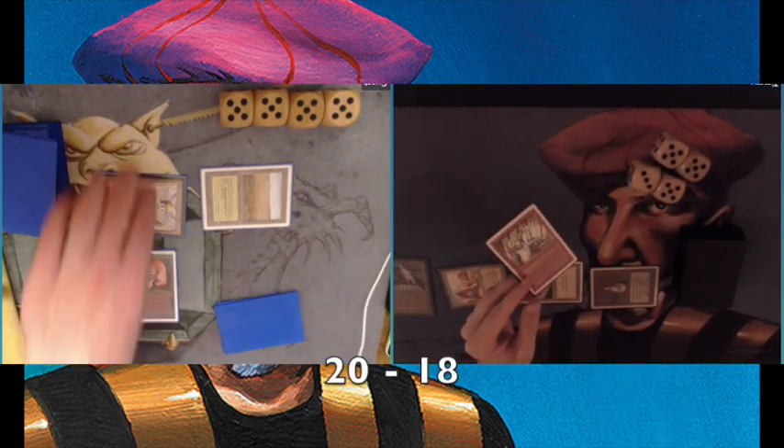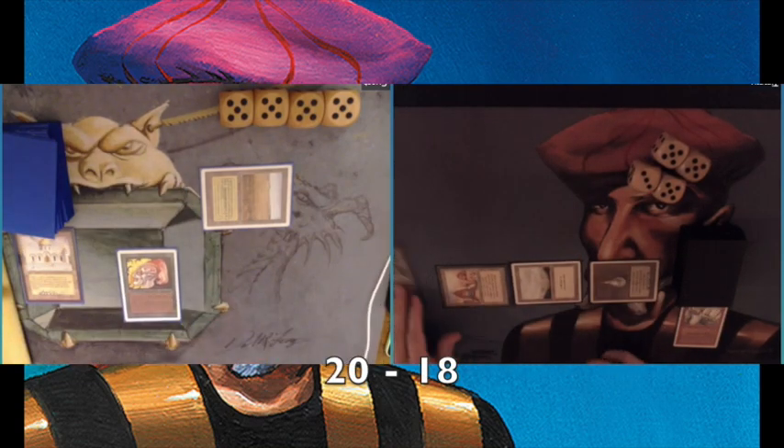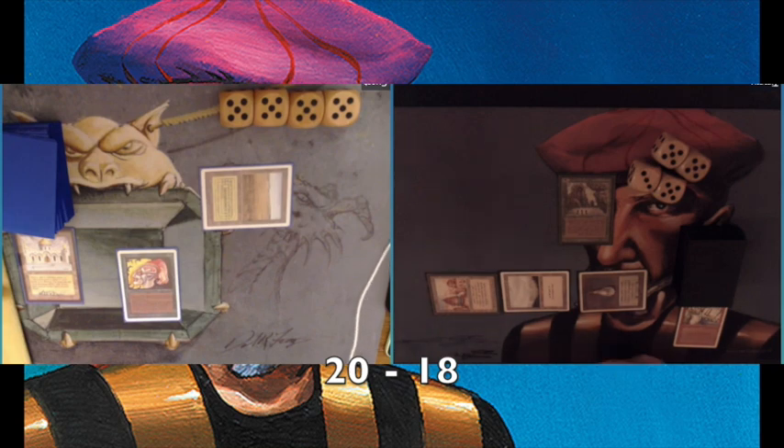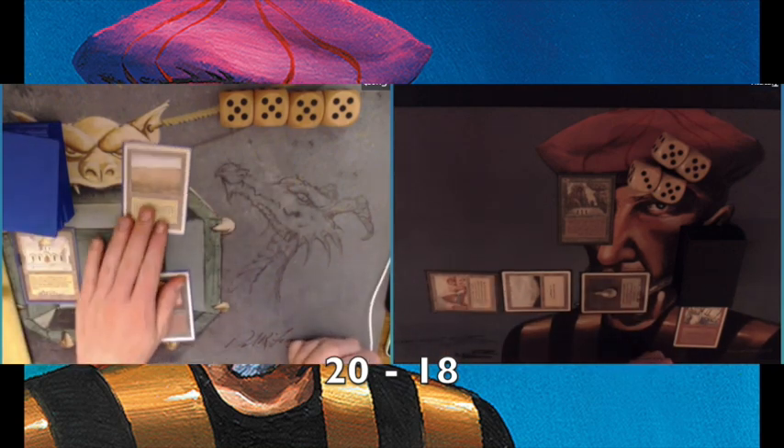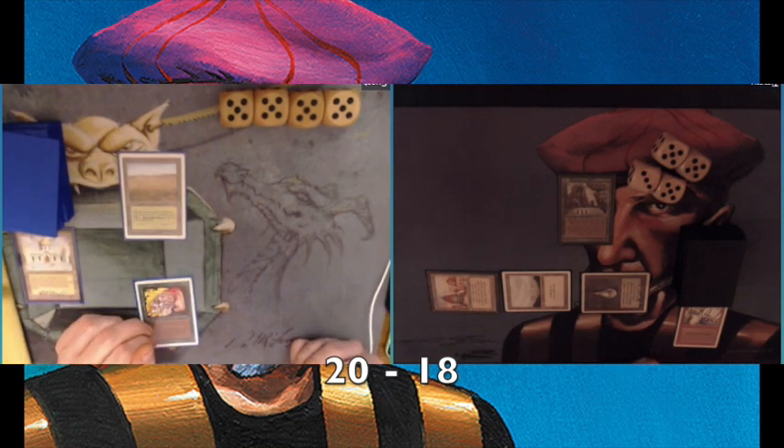Using all three mana here. Going to 18. A Stone Rain here on the Library of Alexandria — I was hoping for that. And that's one of the reasons why in old school I think a card like Stone Rain is underplayed, because when you face a Library you have to remove it.